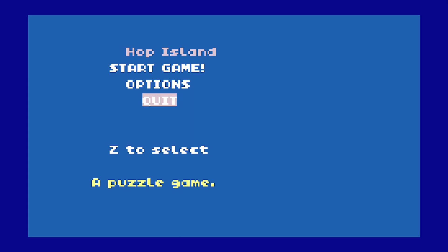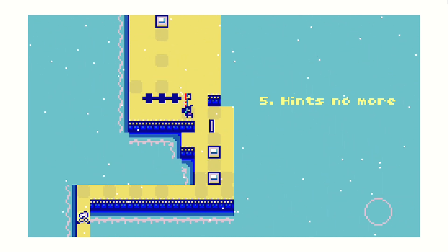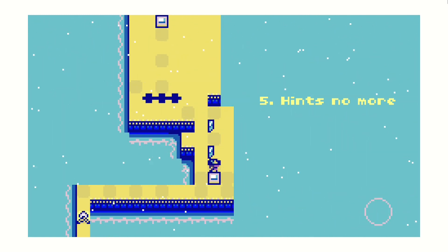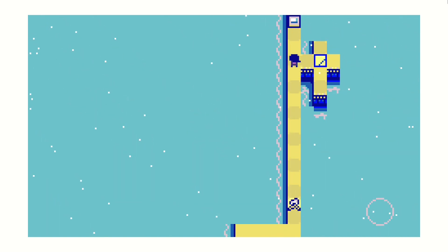Next up is Hop Island, suggested in the comments on my last video in the series by the developer. This is a top-down, keys-and-doors type puzzle game. Movement is dependent on a grid, but locked to every other tile, and screen wrapping is a thing. The most original mechanic in this game would be the every-other-tile-based movement, earning the game its name. I honestly don't think I've ever seen that before.